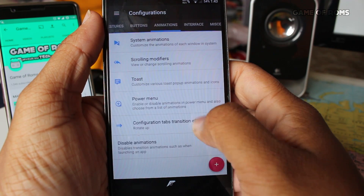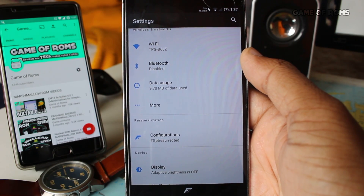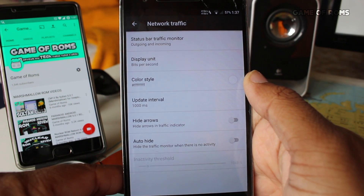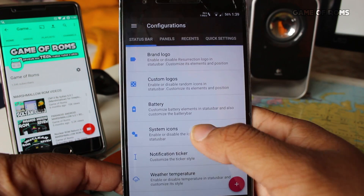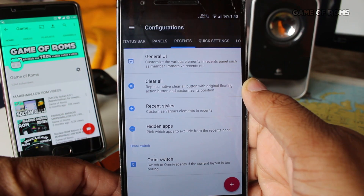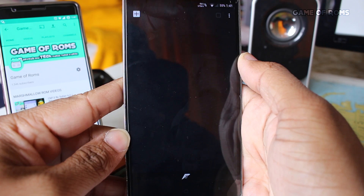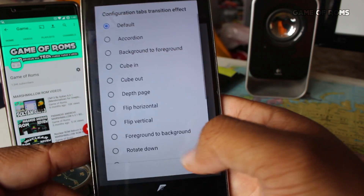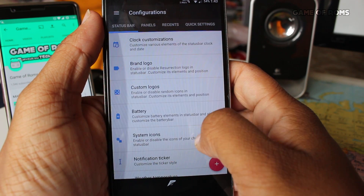It's filled with so many features that you can brag about it all day. You can find all the features and customization in one tab called 'Configurations.' Features include network traffic indicators, heads-up notification control, CM privacy guard, status bar customization, notification panel customization, recent apps customization, lock screen app shortcuts, gestures, animations, and hundreds of other built-in features. The full list is in the description below.